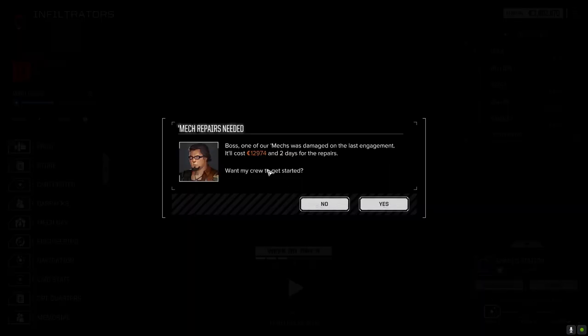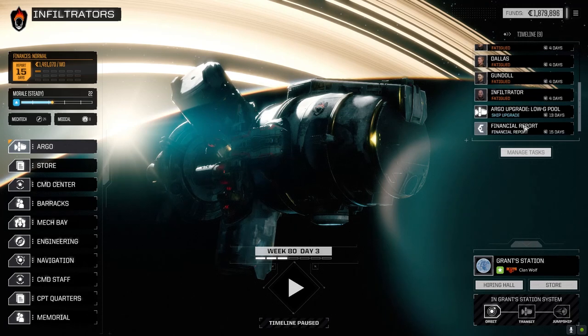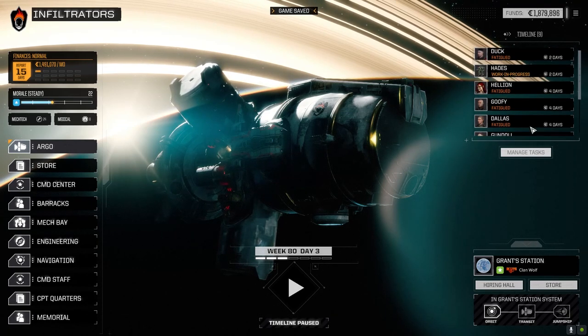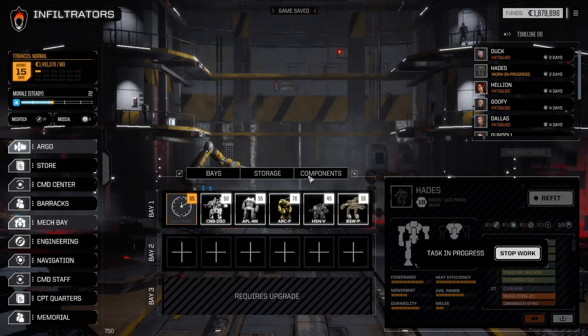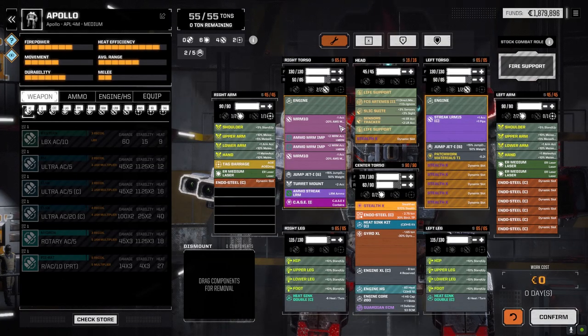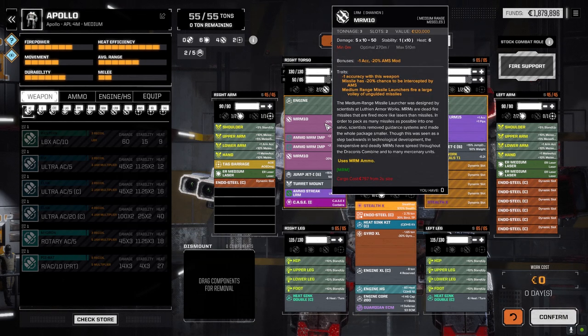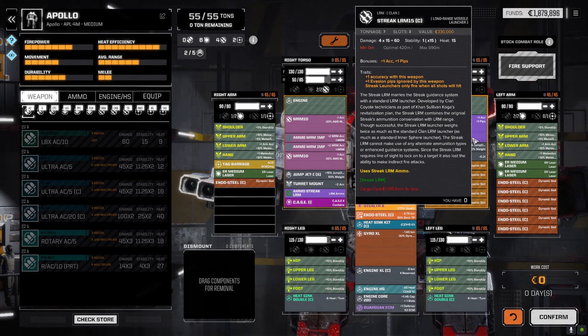We got a Jenner 2C part - plasma cannon, five small lasers, ultra five, couple of engines, fire control system, and a bit of ammo. Could have been worse. Yeah, 12,000 in damages - we took it in the face from the Jenner, but that's fine. I'm thinking about using the ATM sixes on the Apollo. Right now we've got a pair of MRM 10s at three tons a piece, and the streak 15 at seven tons. If we pull the MRMs off - though the streak 15 should probably stay.